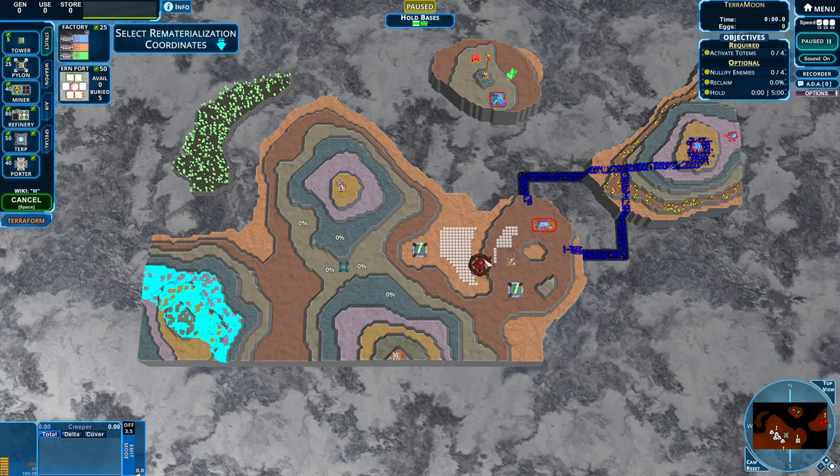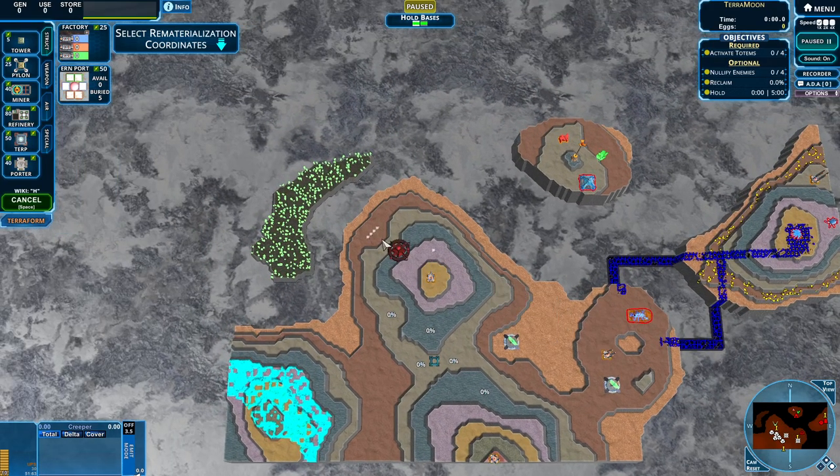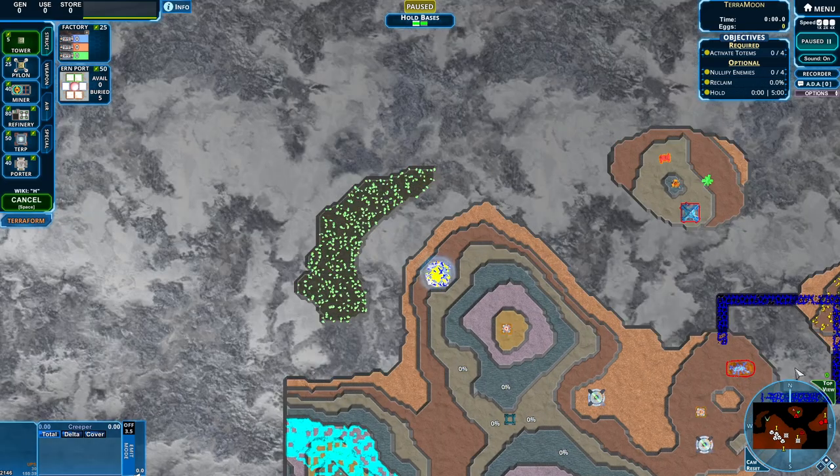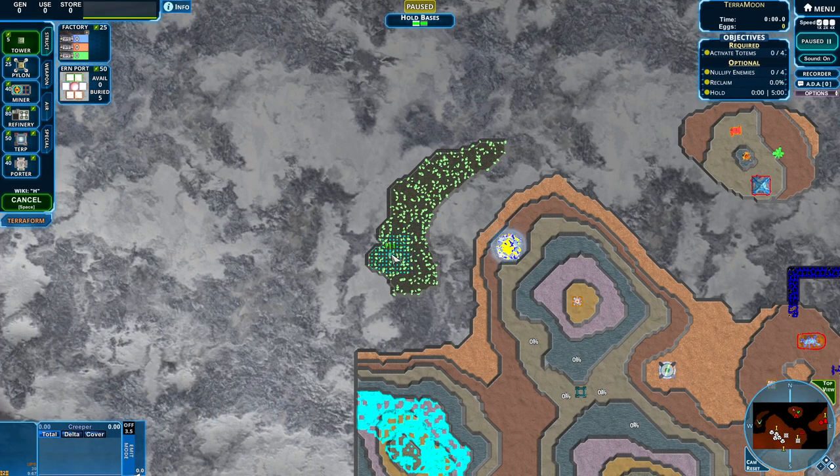We have our miner set so we can get some early power, and yeah we need to hold. We could go right over here and put up a valiant defense, but we're not going to do that. We are going to Tree Island — Treeville — and let's try to maximize our tree gains. I want that left side and I want the right side.